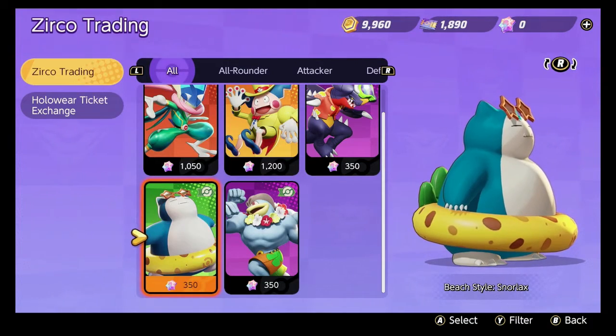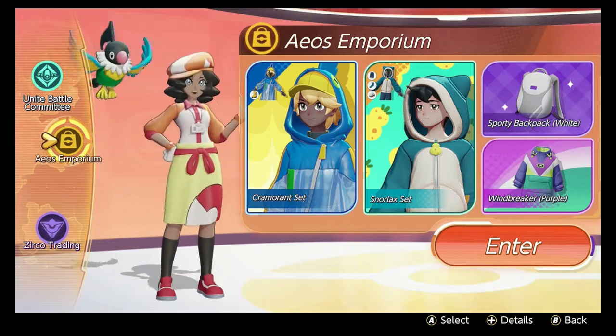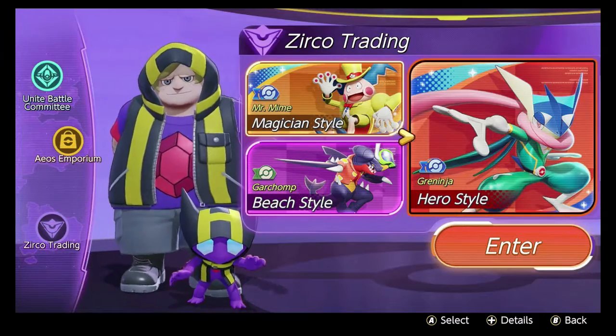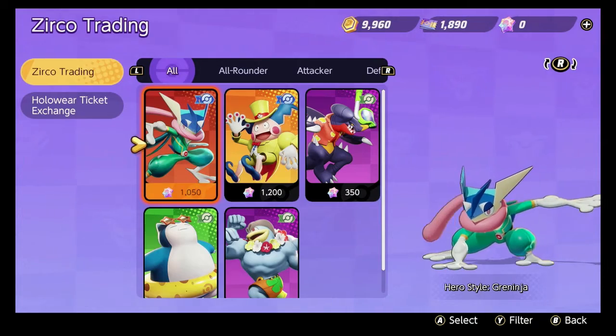Tip number 1042: there are so many things in the shop. There are Pokémon in the shop, there are outfits in the shop, and best of all, there are more outfits in the shop. Have you ever looked at your Greninja and gone — he's just not stylish enough?